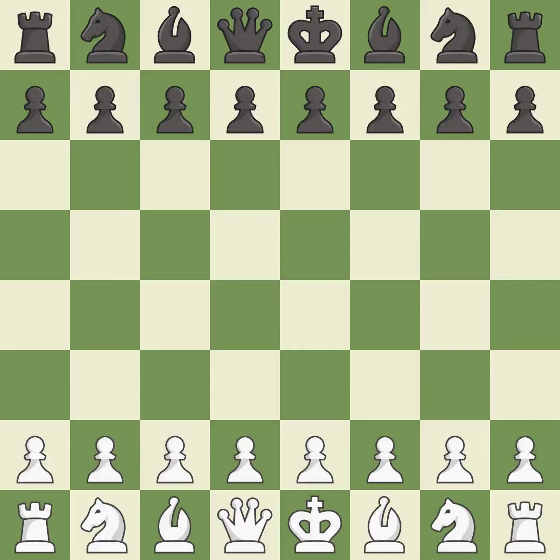Grunfeld Defense, Hungarian Attack. This was a wild and chaotic game where both players had many chances to win. The game was pretty competitive. White played a bit better than black in the opening. Both players navigated the middle game well, and both players had a nice endgame.